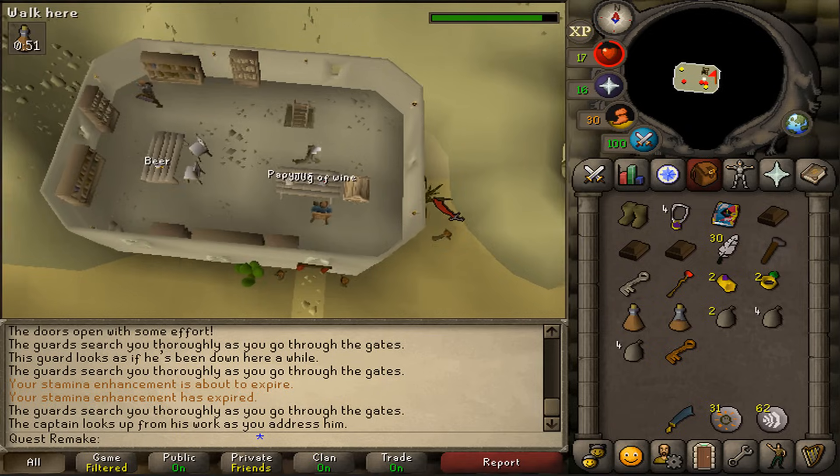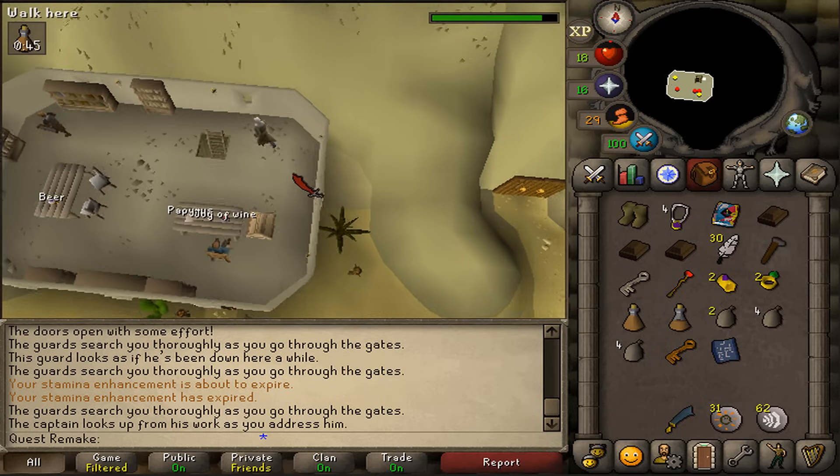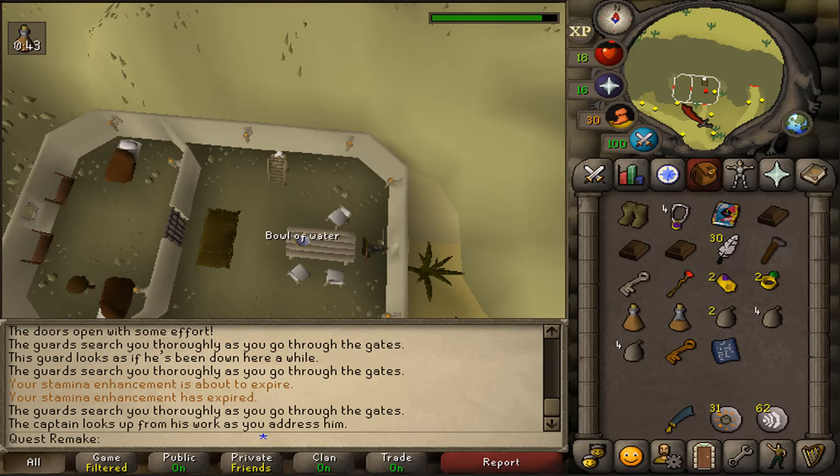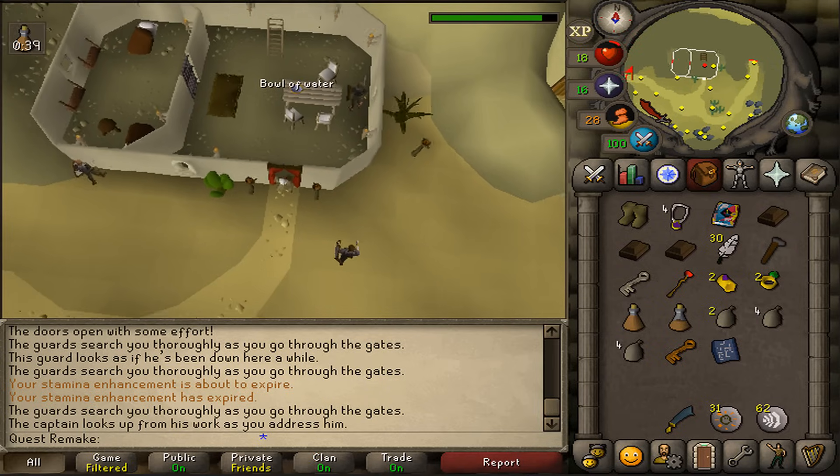Next, let's go back downstairs and return to El Shabim in Bandit Camp.